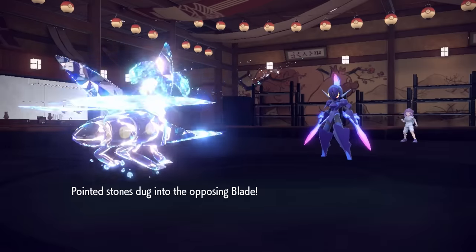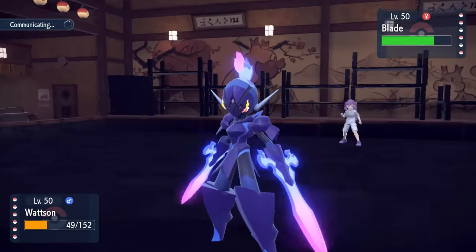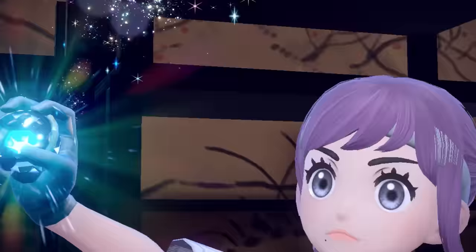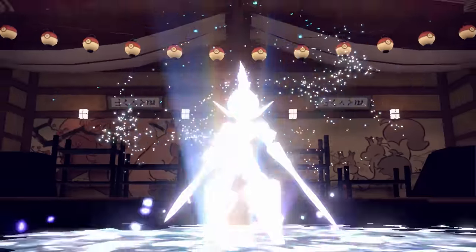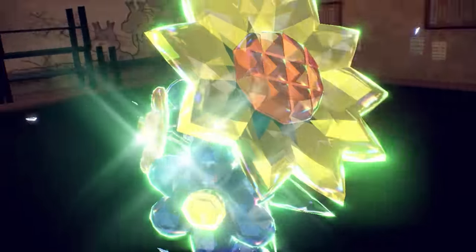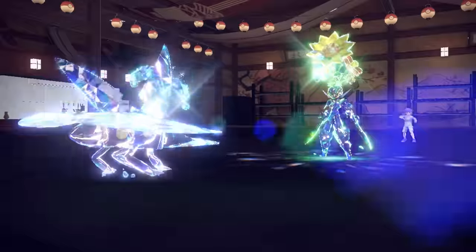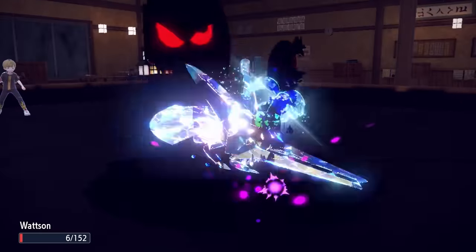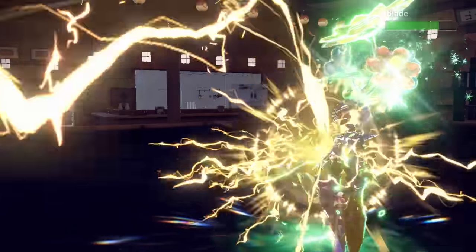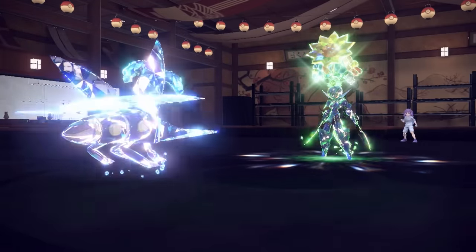Luckily it wasn't a normal gem Fake Out set with Unburden. Vikavolt is feeling pretty damn good. They go into Ceruledge, who takes 25% from Stealth Rock, and a Thunderbolt knocks it out. However, this puts their back against a wall where they're forced to go for a defensive Tera — it's going to be Tera Grass. I probably should have gone for Bug Buzz knowing they'd Tera, but they have priority with Shadow Sneak. I'm able to live with 6 HP, which is extremely clutch.